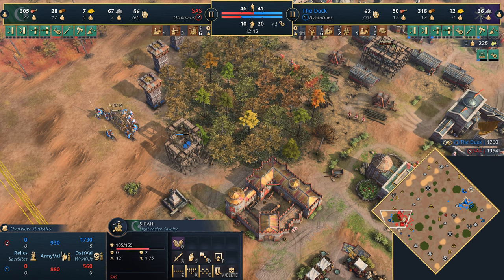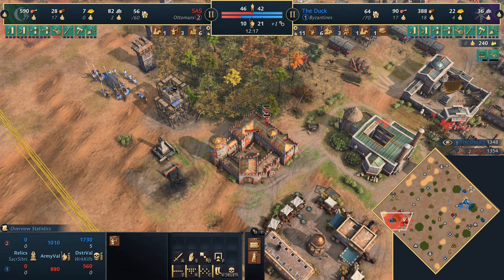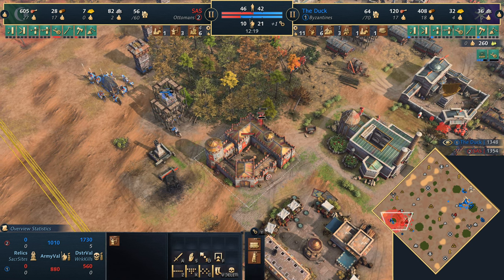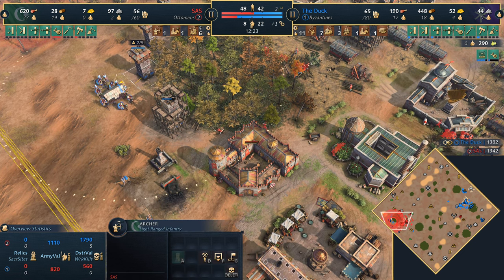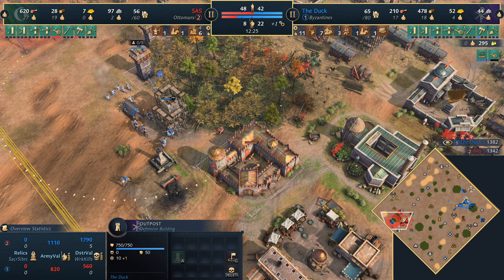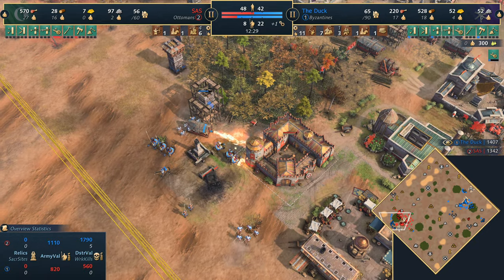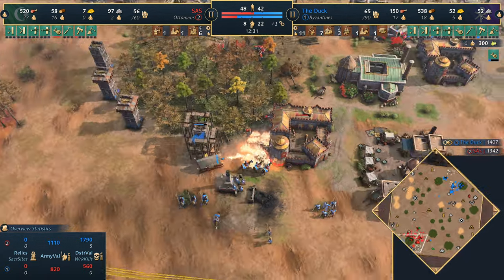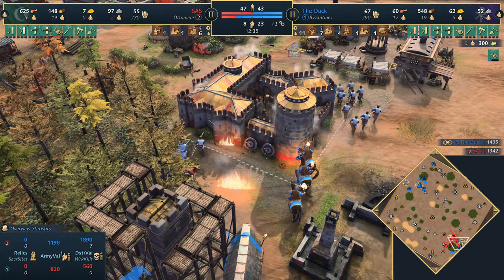Continuing with the outposts — units popping out from the military school might get poked and prodded. Archers there — not a good spot for them. Going to slap at villagers though, which is significant. The outposts only see him in the corner of the military school. Now we see the Cheirosiphon — the Byzantines are going to look to start burning things down. The Ottomans' military school is literally under fire.